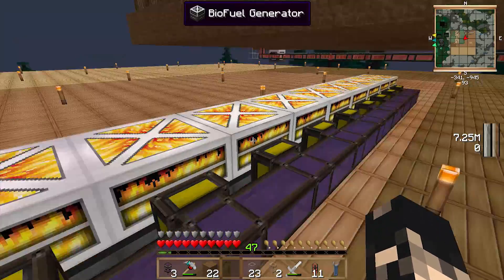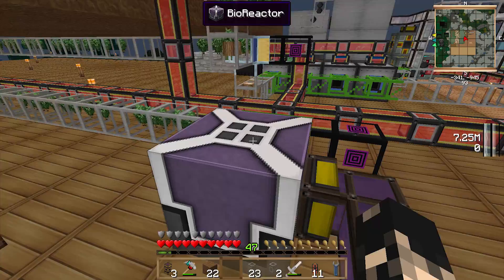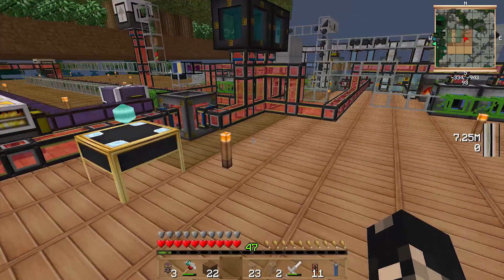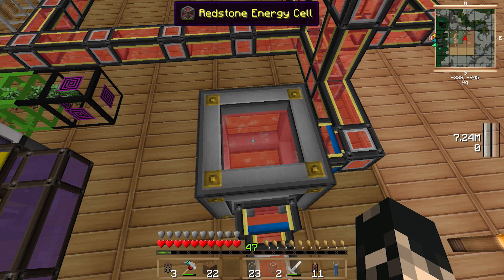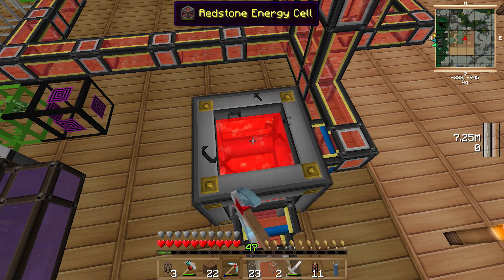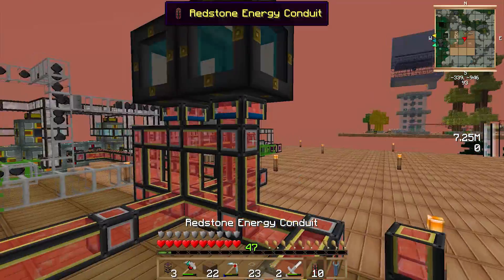Because you can basically get at least nine generators off one reactor, you're going to make tons of power. I've got a redstone energy cell somewhere — there it is. I'm going to break that just so I can show you how fast we get power out of the whole system.